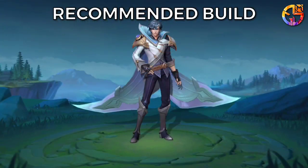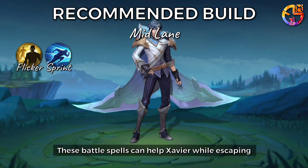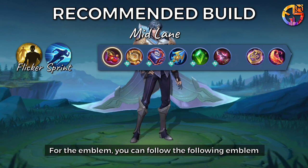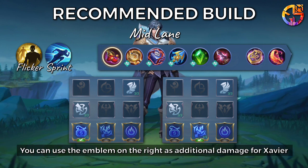Recommended build. The lane that matches Xavier is the mid lane. The battle spells that Xavier can use are Flicker and Sprint. These battle spells can help Xavier while escaping. For the item and emblem, you can follow the recommended builds shown. You can use the emblem on the left so that your items can be made quickly, or the emblem on the right as additional damage for Xavier.